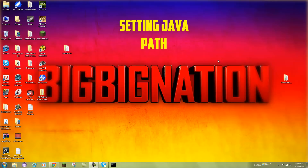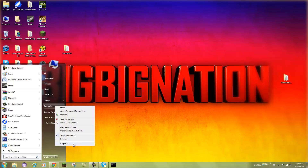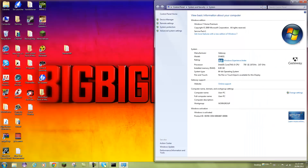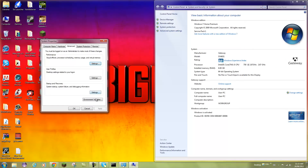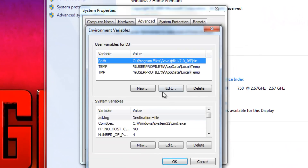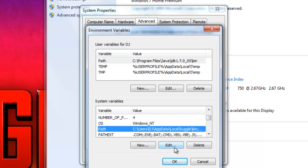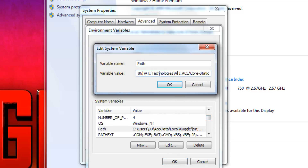If you click your batch file and it closes in a split second, you need to set your Java path. To do this, go to Computer, right-click, go to Properties. Click Advanced System Settings, then Environment Variables. Scroll down until you see the one that says 'Path' — which is right here. Click Edit, go to the end of whatever is there, and add a semicolon. That's really important.